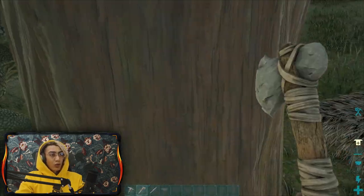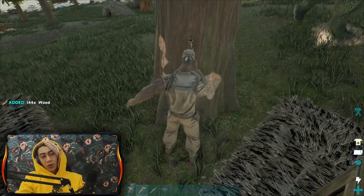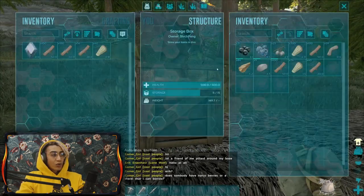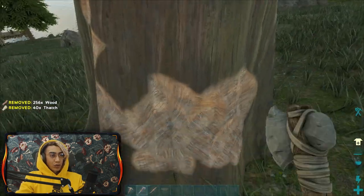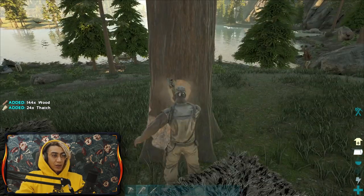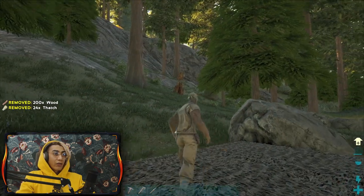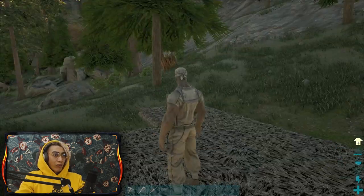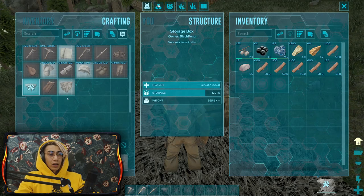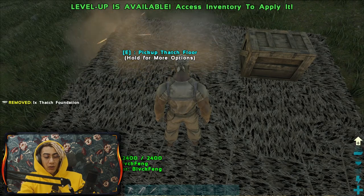I'm going to remove this tree - nothing personal, it's just triggering me. I need to make the base a 3 by 2. I can put all of that loot back into the box. Those redwood trees are known for giving you a much greater amount of wood than average trees. Keep in mind that redwood trees are also way more resistant than average. I'm going to make another thatch foundation and another storage box.